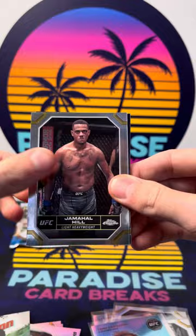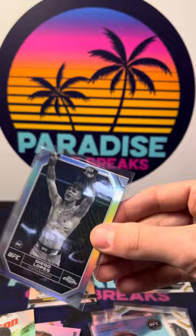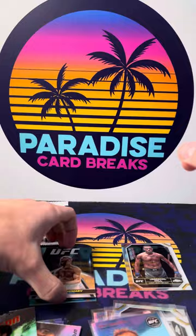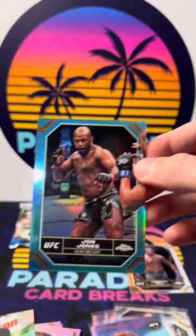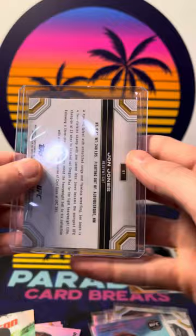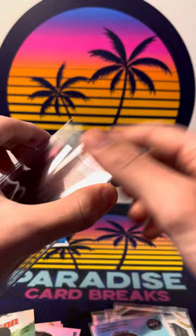Two packs left — should still have one auto. Alonzo Menifield, Mubsar Evloev, Jamal Hill buyback, Jocelyn Edwards, maroon of Matthias Nicholau. Diego Lopes on the negative refractor — that is sick, my rookie chase for this year. Khamzat Chimaev on the Super Giant — also sick. And how about John Bones Jones on the aqua to 199 — the greatest of all time, in his fight against Ciryl Gane, number 199.